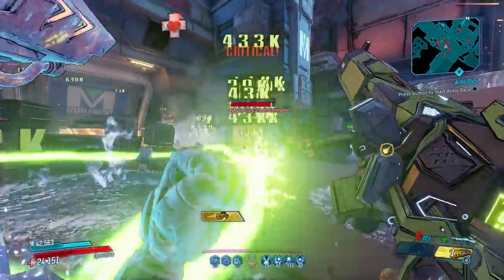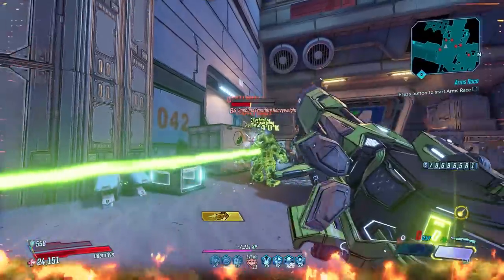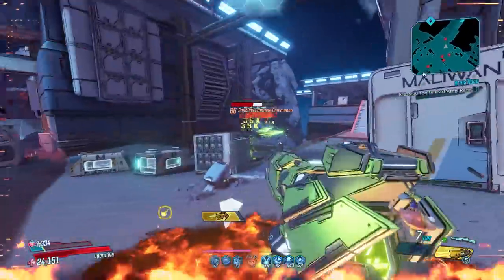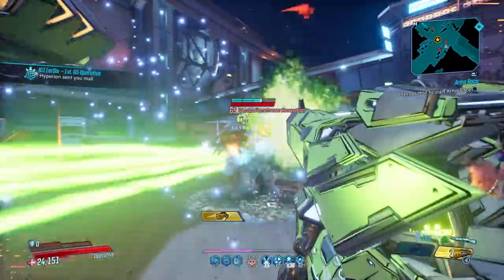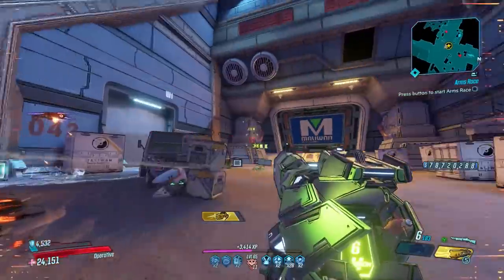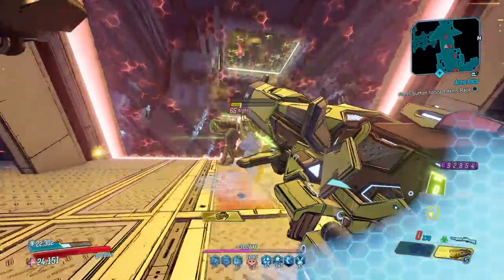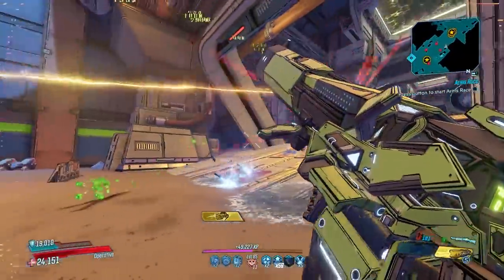Coming in at number nine is the Reflux. The Reflux is one of the most versatile weapons on this list, especially great for crowd control. The shotgun is locked to corrosive as its only element, but it does chain elemental bolts around and each enemy can be affected by up to five bolts at once. The more bolts you get into a crowd, the more damage — making the Reflux very strong for things like the Maliwan Takedown and even the Guardian Takedown, especially if you're stacking elements with action skills and anointments. The Reflux drops from Genevieve in the Voracious Canopy on Eden-6 on Mayhem 6 and above.